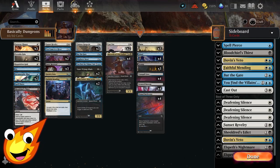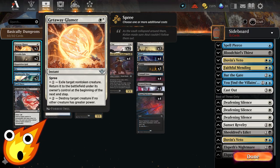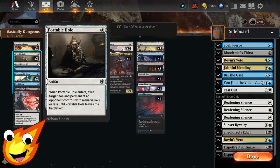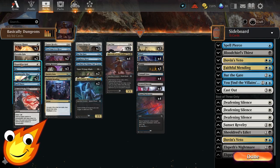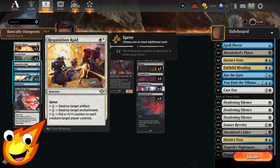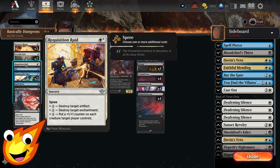Circling back to the one-drop slot for support pieces: Getaway Glamour uses the spree mechanic, so you pay additional mana. For two mana you can blink something back, or for three mana you can destroy a target creature if no other creature has greater power — so it works as removal or as a bounce for your Gargoyle or Barrowin to get more dungeon value. Portable Hole exiles a non-land permanent with mana value two or less. Requisition also uses the spree mechanic — it can be artifact or enchantment hate, or it can put a +1/+1 counter on each creature you control.